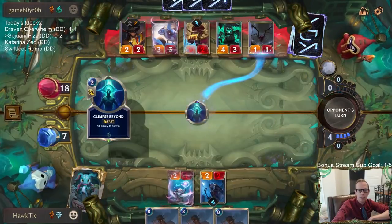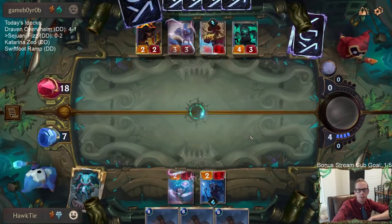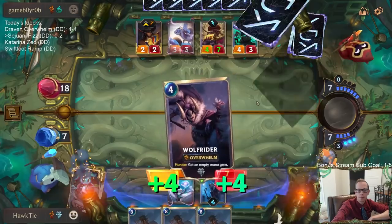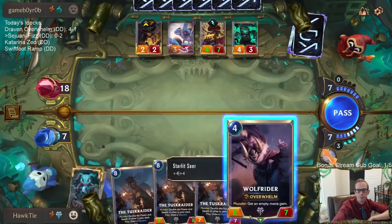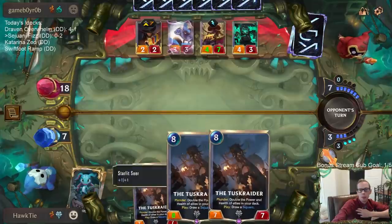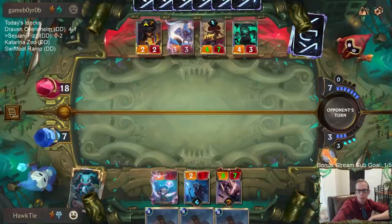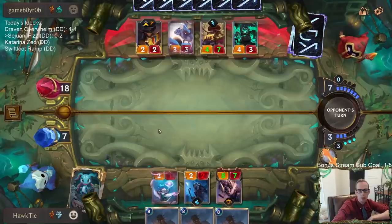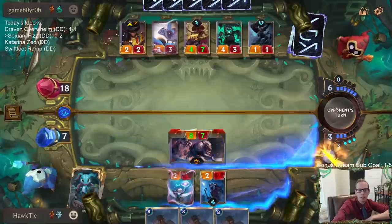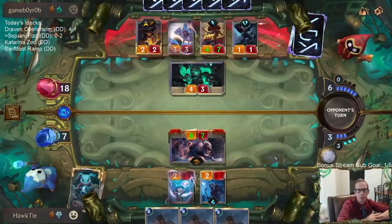This is a very awkward hand — our best draw is like Salvage that draws two cards. I regret mold-getting that Salvage for sure. We'll just get an 8/7 Overwhelm. Doesn't ramp us, but we can start playing Tusk Raiders next turn. Won't have Plunder turned on with the Tusk Raiders, but Tusk Raider will still draw a Sejuani. This was a really disappointing game — I really regret taking the Salvage.